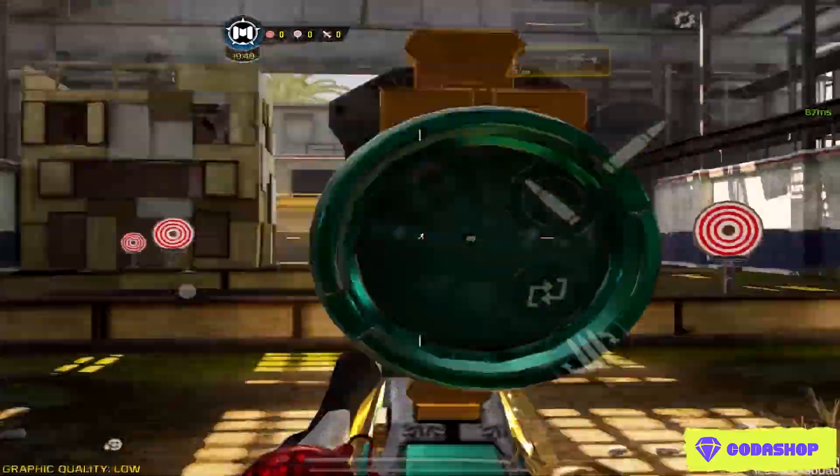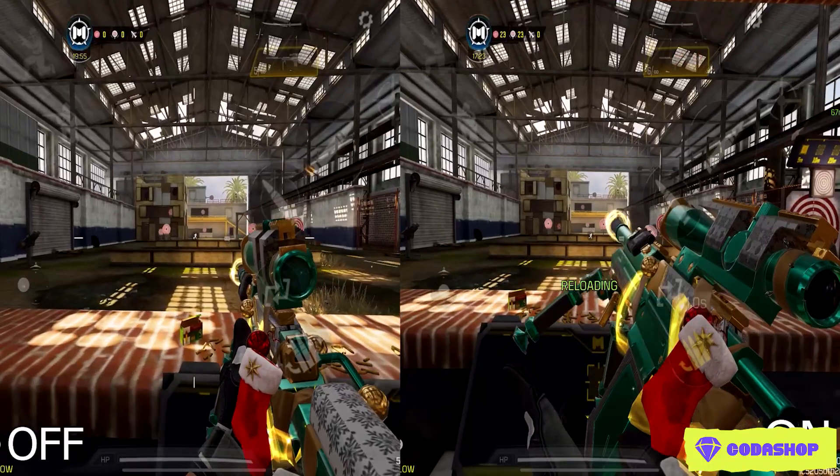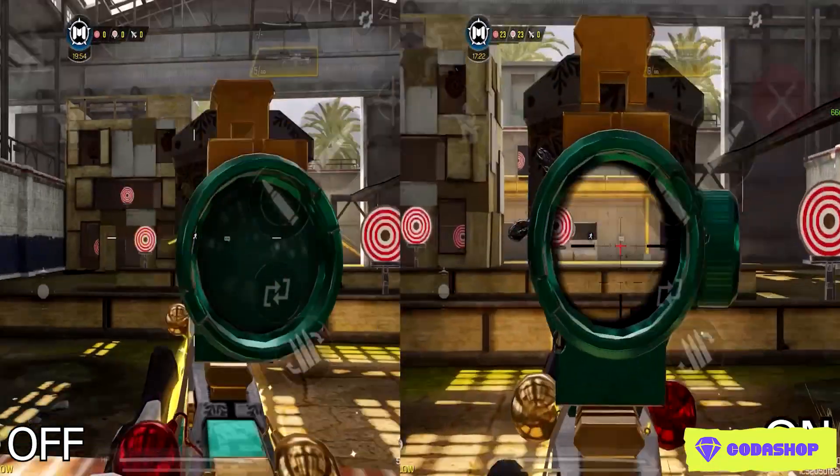I recommend you use the real scope animation on DRK and Red Accent. Now I'm going to show you the comparison between those two.